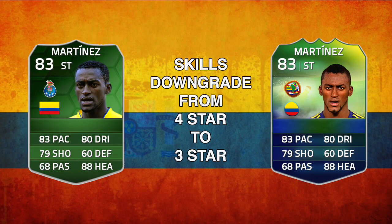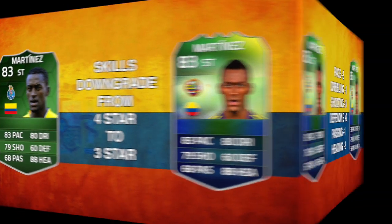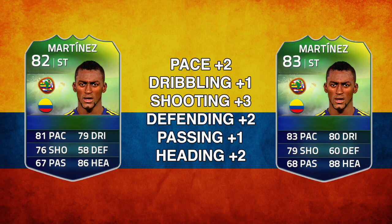Let's have a look at his changes from the international man of the match card: he's gone from 4 star skills to 3 star skills — that is the only change, but it makes a massive difference. Compared to his regular World Cup card, his dribbling and passing have both gone up by 1, pace, defending and heading have all gone up by 2, and his shooting has gone up by 3.